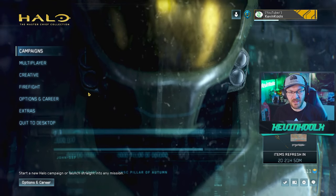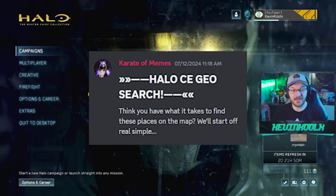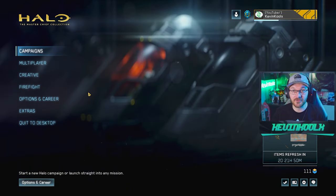It looks like my mod left me some messages saying, 'You think you have what it takes to find these places on these maps? Let's start off real simple.' So we're starting off with easy mode — each perfect answer is three points, each hint is minus one.